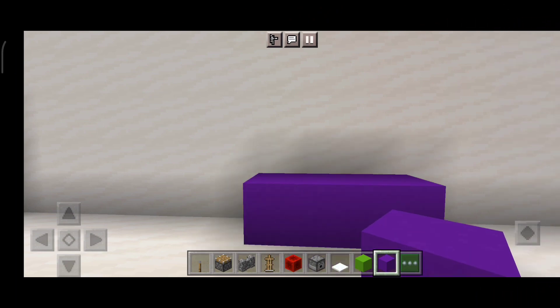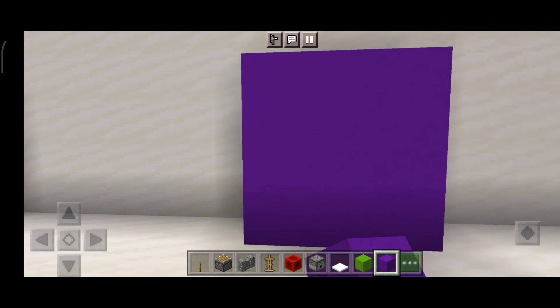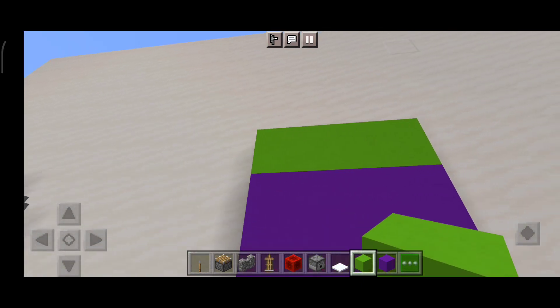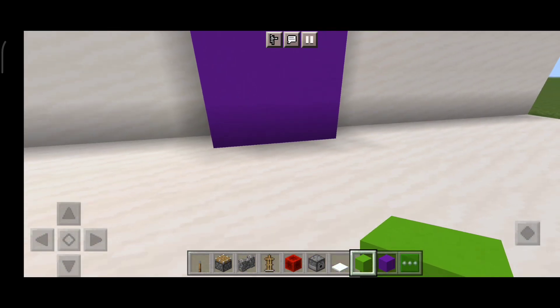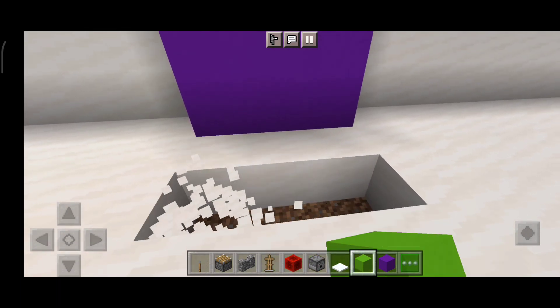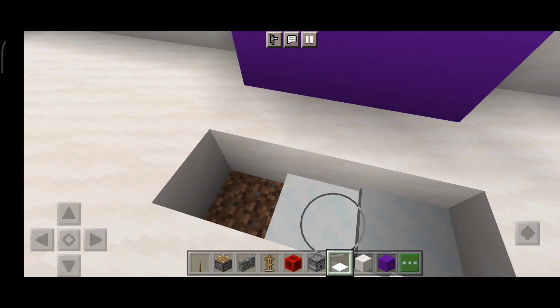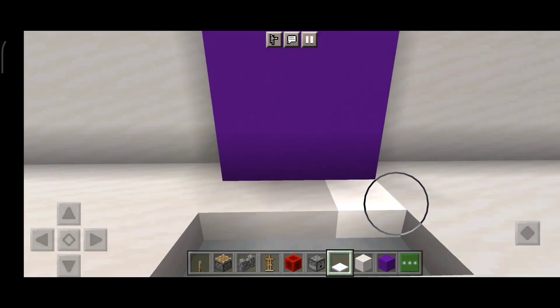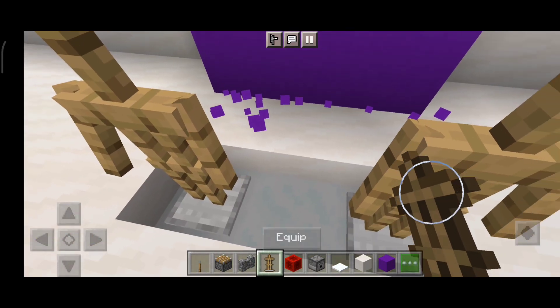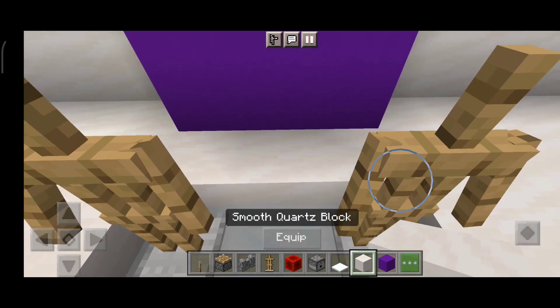First you want to place it just like this, just like that. And put it there. Now you want to take this up. There are four layers of snow — yeah, four layers.